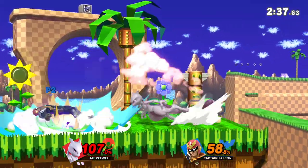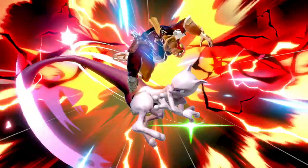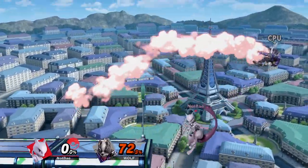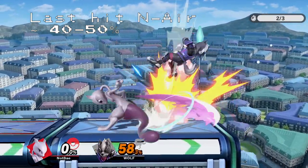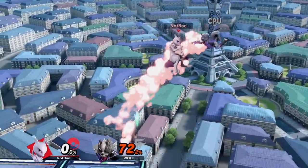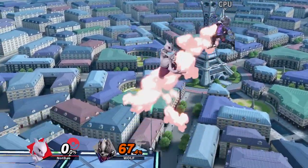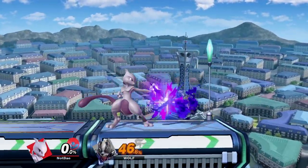So we've gone over the various punishes Mewtwo can pull off, but how do we effectively set up a jab lock? Generally speaking, the best moves are those with low vertical knockback but decent horizontal knockback, as these give your opponent little time to react and tech. By far his best move for setups is the last hit of neutral air, which starts forcing tech situations at 40-50% — though it's important to land with the move so you have enough time to chase. Another risky yet flashy option is a landing up air into footstool, which is guaranteed at around 25-35%. Air dodge down as soon as the footstool connects so you can get to the ground to lock.